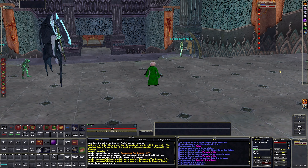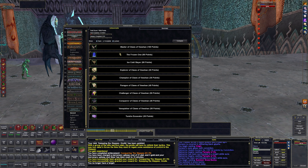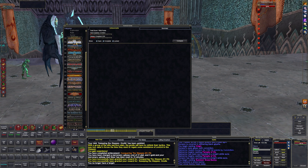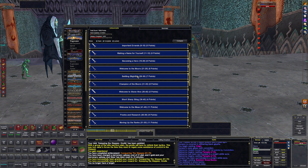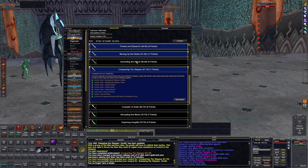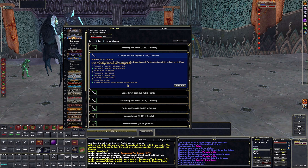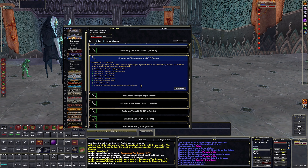Let's pull up achievements. Hero's journey progression — right there, we conquered the steps. We still haven't ascended the roost because we haven't killed — we can't kill the queen yet. So we're done with the steps for right now. We'll have to come back later.